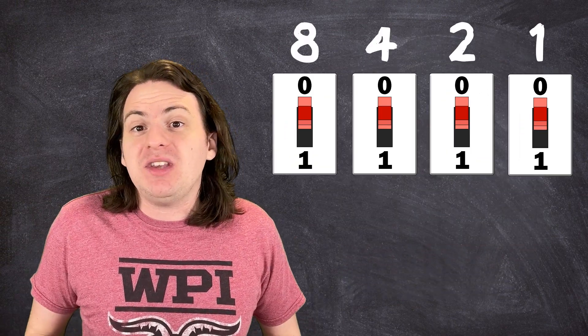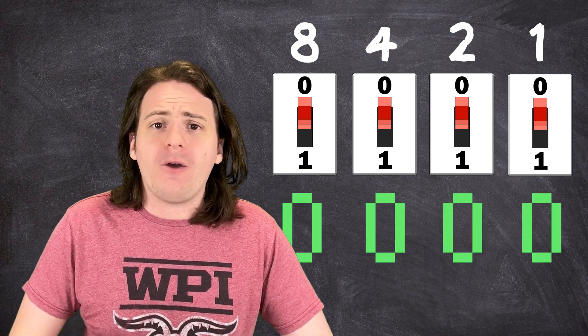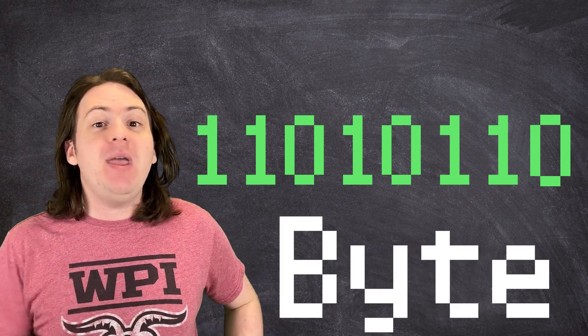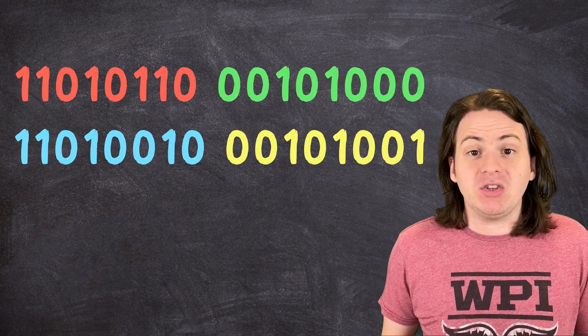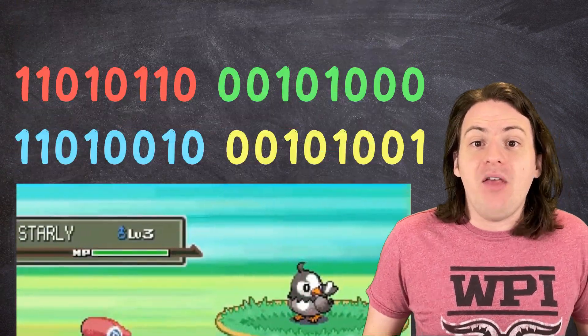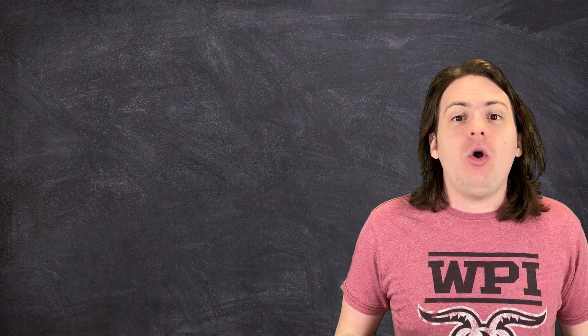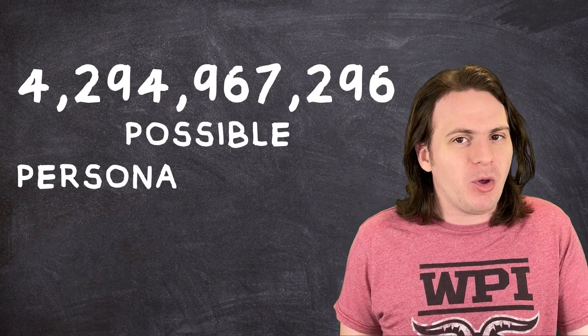Since binary can be represented by abstract symbols or physical mechanisms, each character in a binary number isn't called a numeral or digit — one character is called a bit. Put 8 bits together and you get a byte. Put 50 billion bytes together and you get Eldegade. A Pokemon's personality value is made up of 4 bytes, or 32 bits, randomly generated when you first encounter a Pokemon. They can be anything from all zeros to all ones, meaning there are a total of 4,294,967,296 possible personality values.